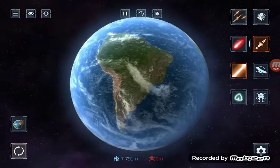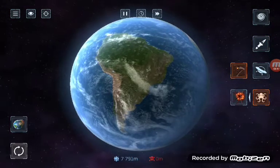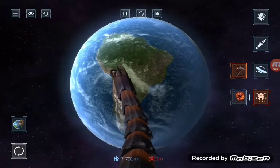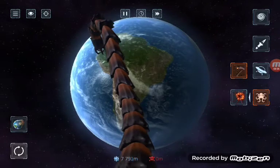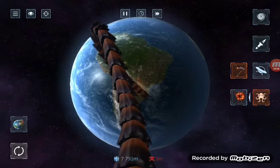Here we are. There are some other things we haven't checked out yet. This is the worm — it just tunnels straight through the Earth, or it can go around the Earth. And yep, it has hit the surface.